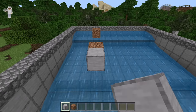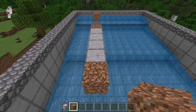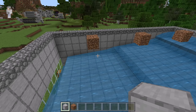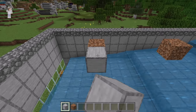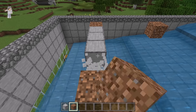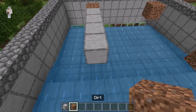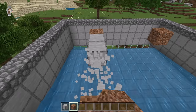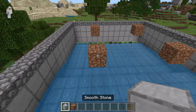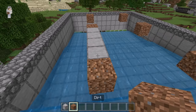Repeat placing 4 scaffolding blocks, placing a dirt block at the desired spot, then breaking those support blocks, for each remaining dirt block location — doing this a total of 4 more times across the farm platform.